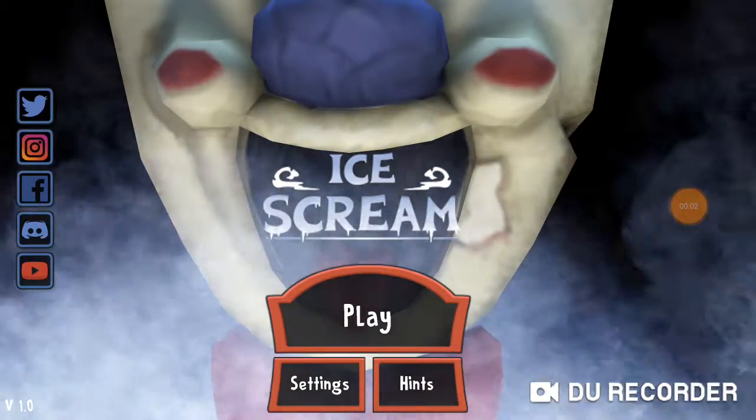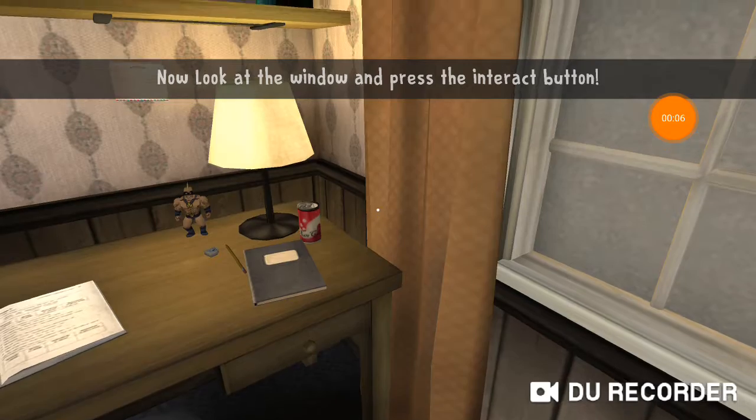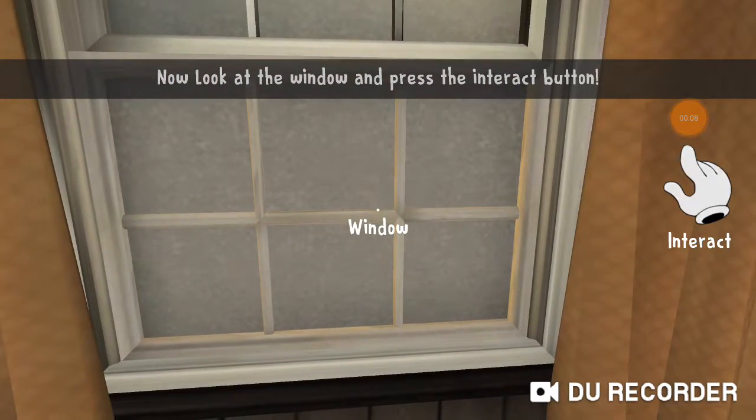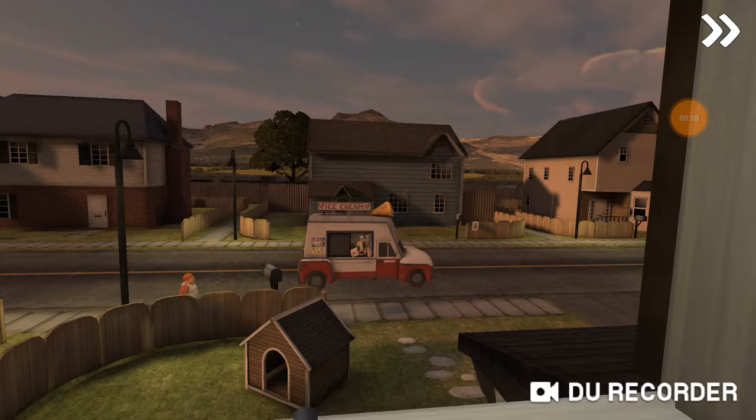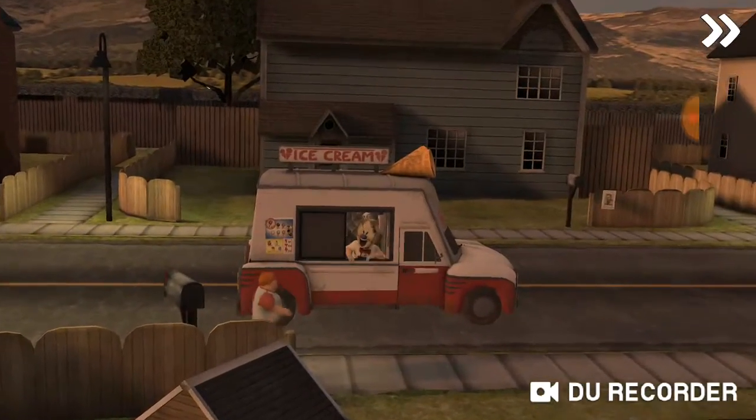Hey guys, welcome to Ice Cream. Let's play. Okay, so let's look at the window and press interact. Okay, so there's a kid going up to an ice cream truck with a very creepy guy.